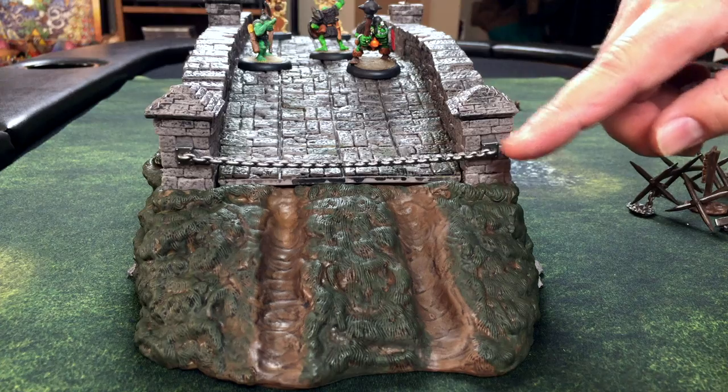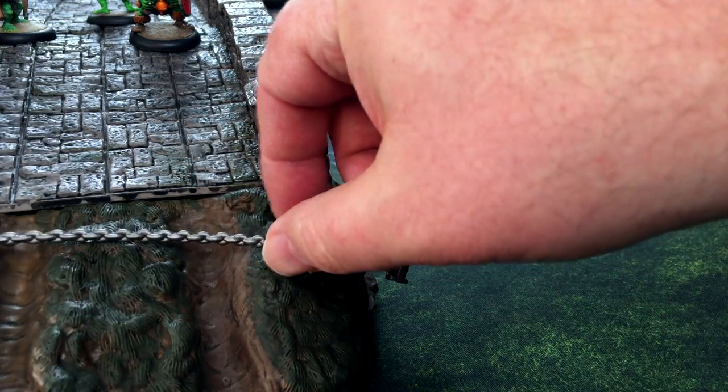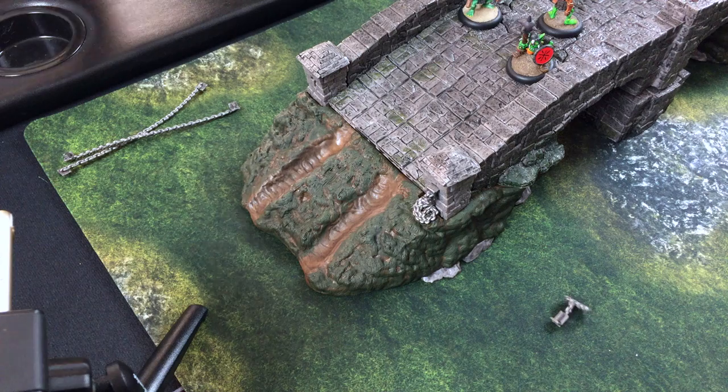So that's what those T-slot indentations were for. You have the coiled chain and then the extended chain, depending on the status of your bridge. Someone put some thought into this — that's always gratifying.